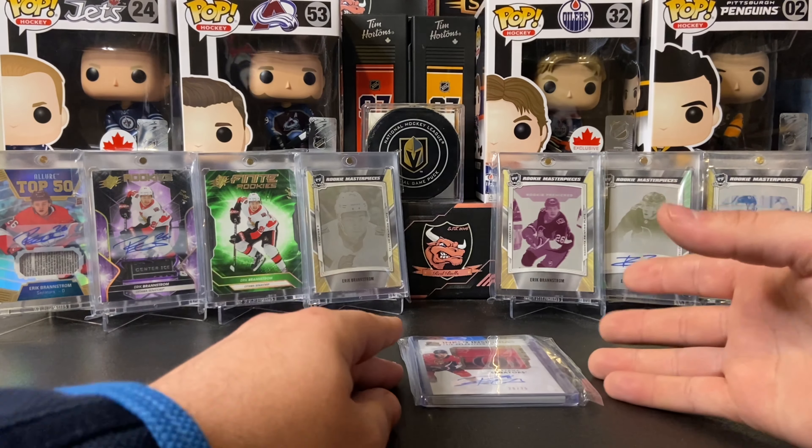Now we are at Premier — this is where I went hard. The rookie premiers are numbered to 299 and I have five of these. I got my fair share of Premier breaks. We also have three of the rookie premier autos, which aren't numbered. Then we got two of the Premier rookie jersey patches — both red patches, numbered 66 of 99 and 67 of 99. I hit both of these in the same master break, which was funny but I'll take that all day every day.